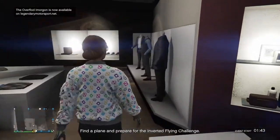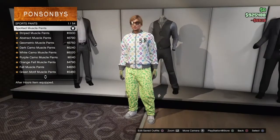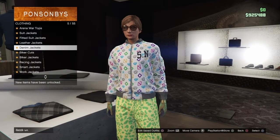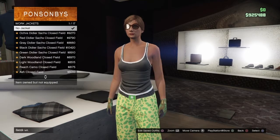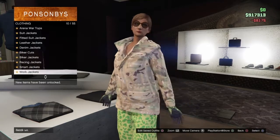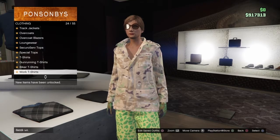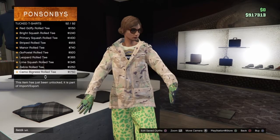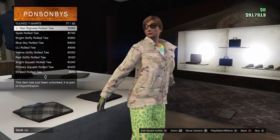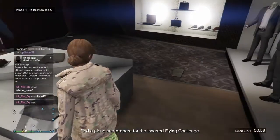Now you're gonna want to make one more outfit. Go to your pants section and buy the spotted muscle pants under sports pants. Then go back to tops, go to work jackets and buy the peach camo closed field jacket. Then go to tuck t-shirts and buy the blue digital t-shirt, which is number 75 out of 92.